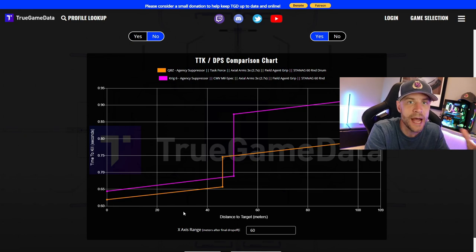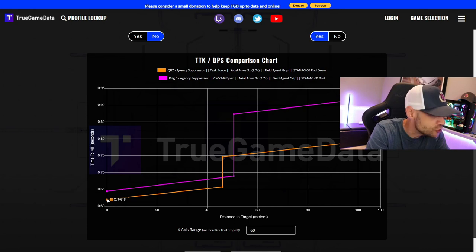Let's start by looking at the time to kill. I know this isn't everything, but it is important to a lot of guys. When you look at the QBZ — the orange line — it's a little better than the Krig up close by about 30 milliseconds. But at range, this is where it matters: 746 versus 873. That's 120 milliseconds different. That is not small — probably two or three shots. So this is definitely going to make a difference.